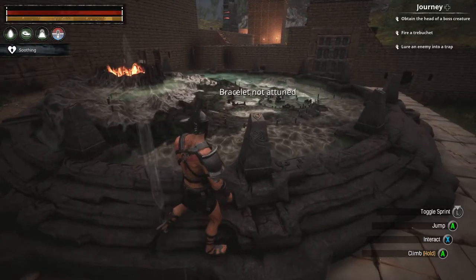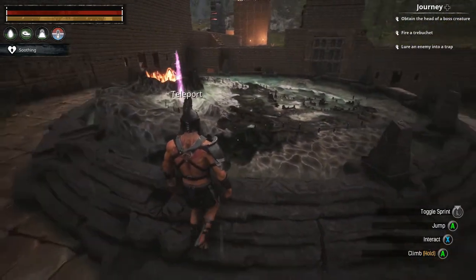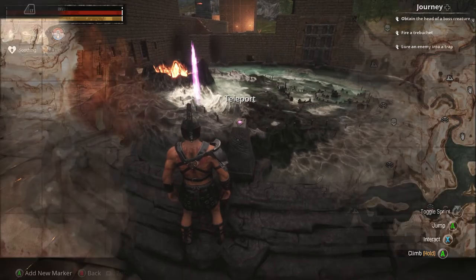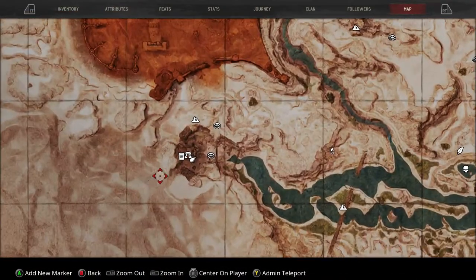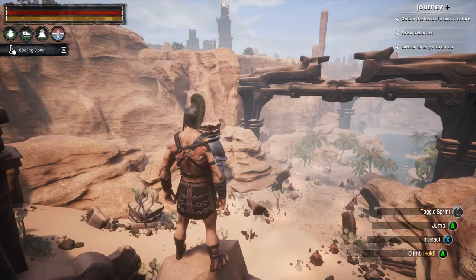Now that you have the map room, once you go up to the locations where you can teleport, it will tell you that it's not attuned. And if you do have it attuned, it will glow on the map showing where you're going to go. So we're going to jump straight into where all the obelisks are. If I'm going too fast, by all means pause it and take a look at everything.